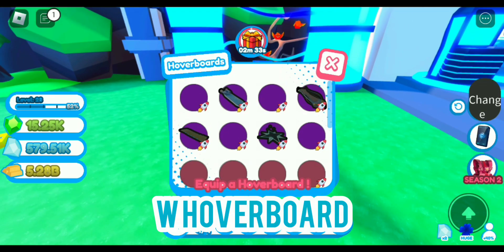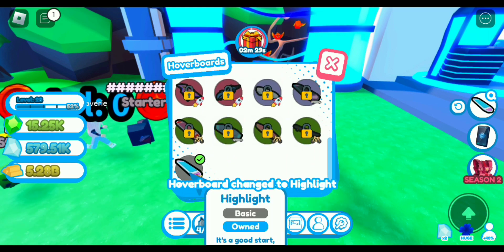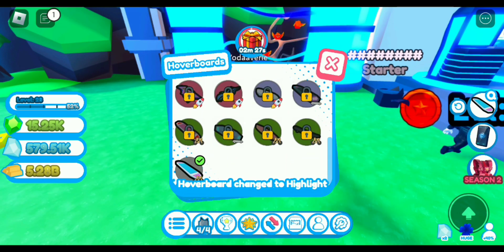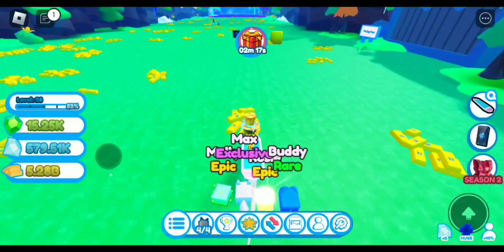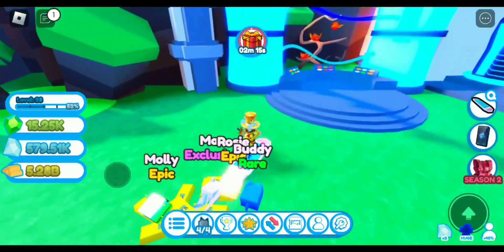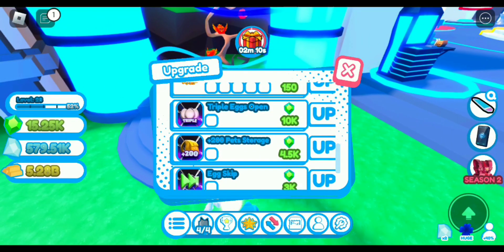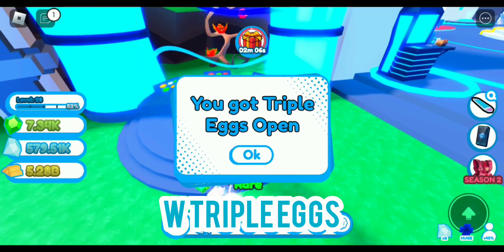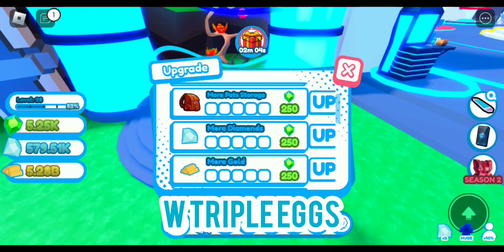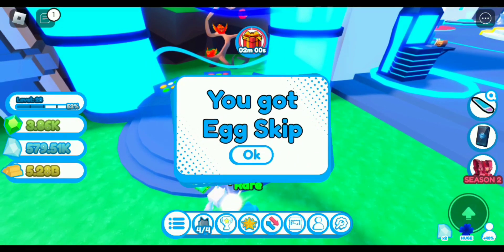We've now got the hoverboard — this is so much faster. I have not been on a hoverboard yet. We also have 10k emeralds so we can buy Triple Hatch, and we got that. We might as well get Fast Hatch or Egg Skip to go with that.